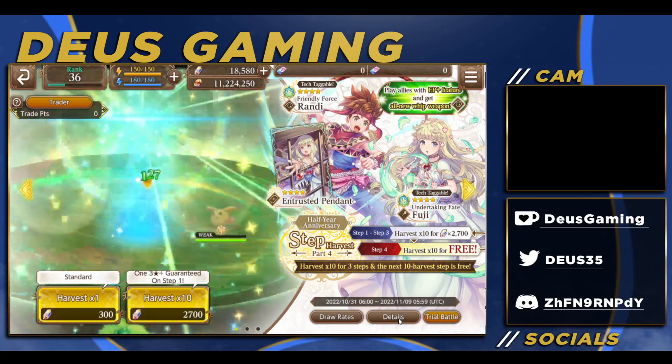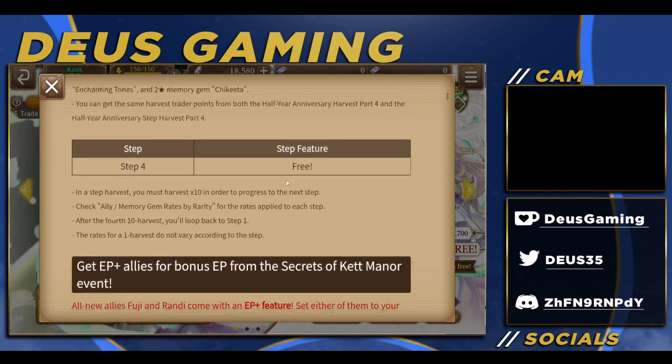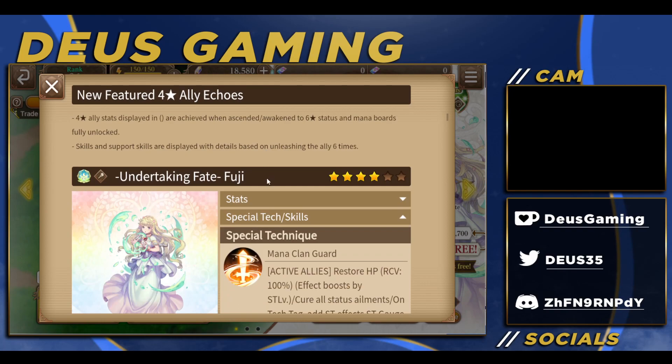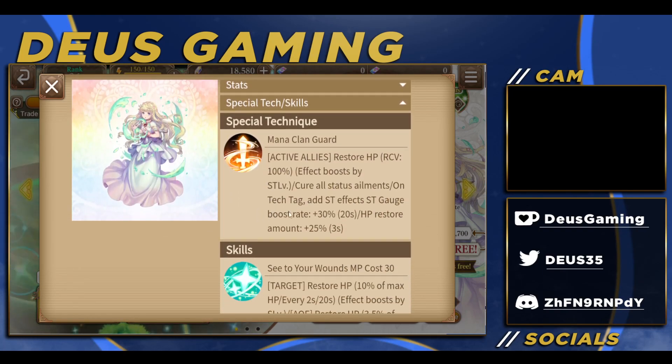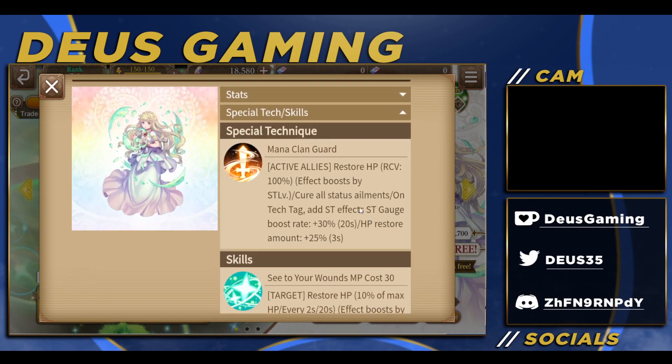So we got Fuji — I'm assuming that's how you pronounce it — and Randy, who's a whip user. I believe whips are a new addition to this game, unless they're just reskinned or something else. Let's look at Undertaking Fate Fuji first. I was really impressed by this ST here. Restore HP for all active allies — so that's for the ones currently out. 100%, and this is when it says get upgraded, because they always show at Max Awakening, so you need some dupes for a lot of these passives. Cure all status ailments for all active allies as well — it's all the same effect — which is insanely broken.